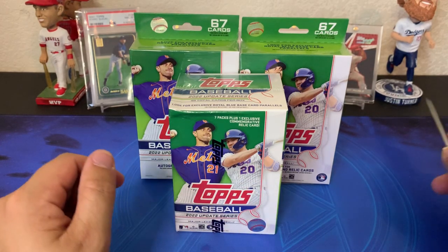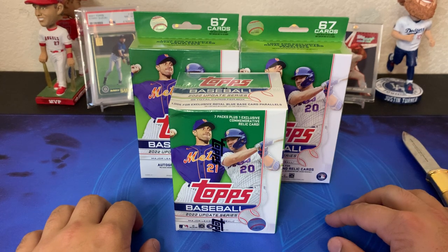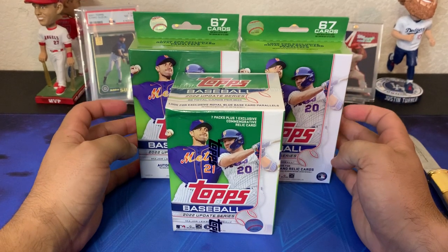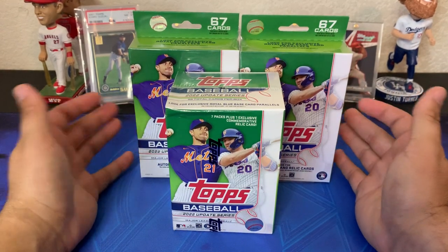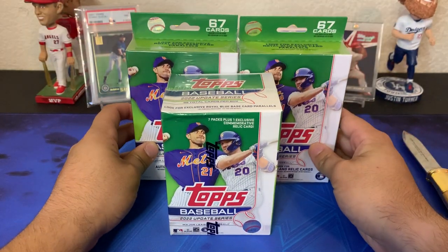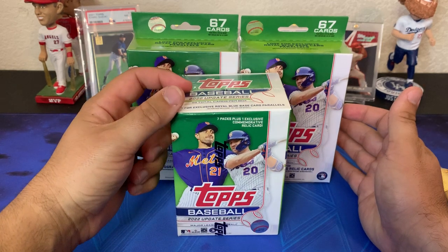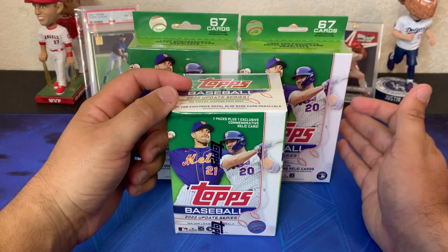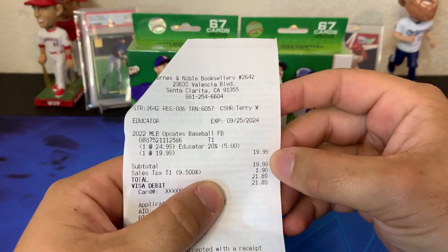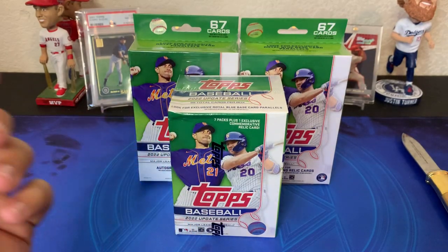Hey everyone, welcome back to the channel, it's Donnie Baseball back with another video. Today we got a little comparison for you guys — a blaster box of 2022 Update versus two hanger boxes. These are pretty much available anywhere from about $12 to $15 per hanger box, and the blaster usually runs $25. I got a really good deal at Barnes and Noble — the blaster box for $19.99 plus tax with an educator discount, thanks to my mom being a teacher.